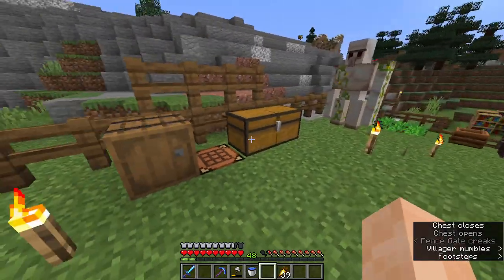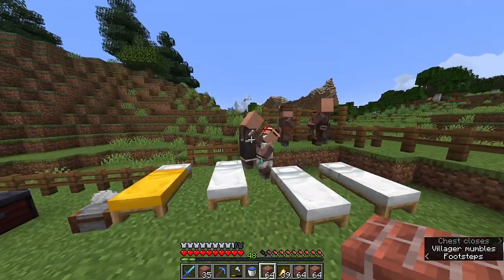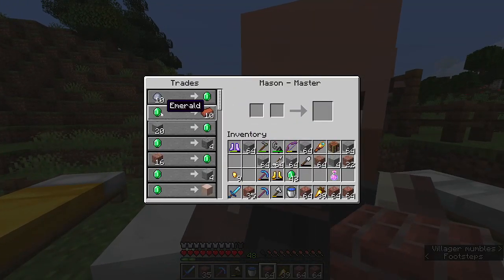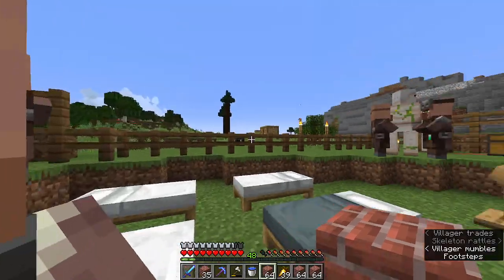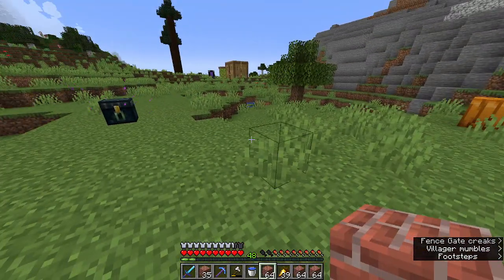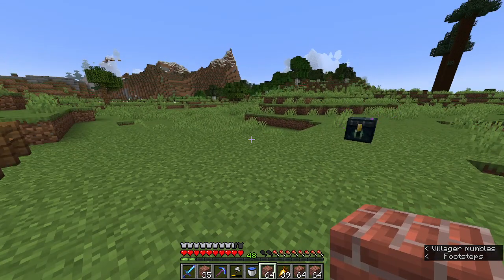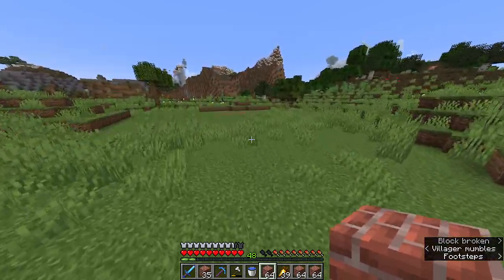We're going to go grab our materials right here. We got a lot of bricks from trading with the stonemason, as he sells 10 bricks for an emerald, and we can turn those into big blocks and many other things. We'll just get started on the foundation for this warehouse — I have it pulled up right now, what it looks like.